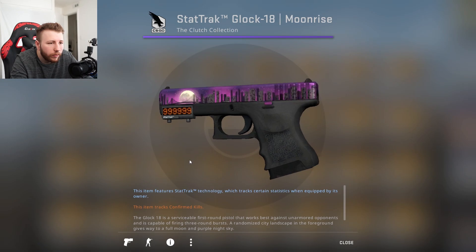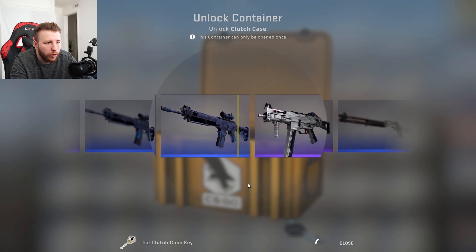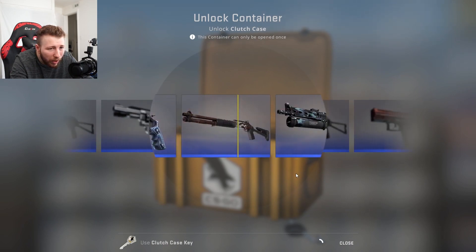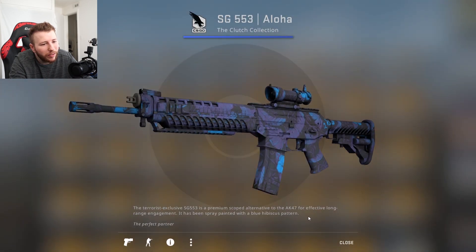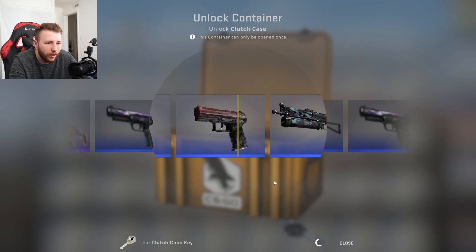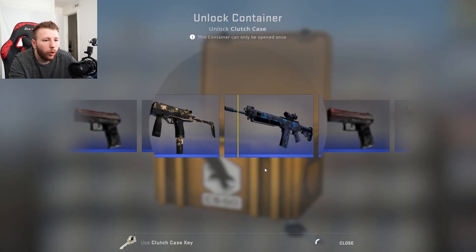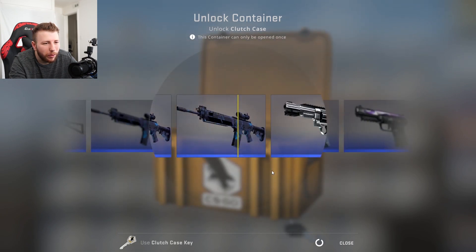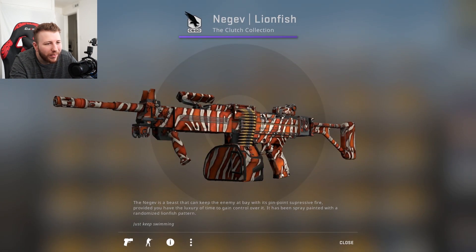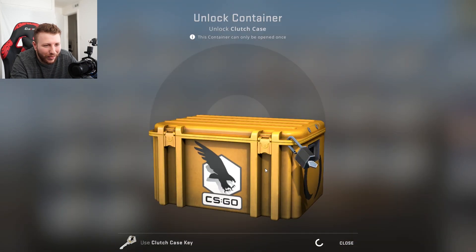Oh stat track — look at that! Factory new stat track, worth ten dollars. The star has to add value a little bit, right? Probably not as rare as other rare patterns, but it's a rare pattern. Another PP. Come on — give me another red or yellow. Give me my gloves, that's all I'm asking for here. Another pink, another Five-Seven, beautiful Arctic Wolf. We got 35 cases left — if this isn't a shit show, I don't know what is.